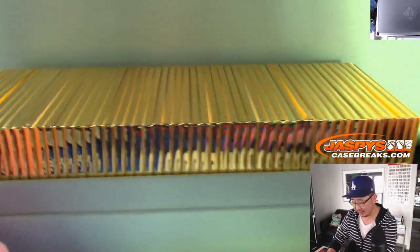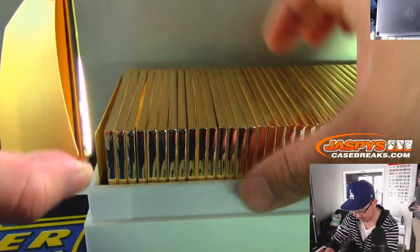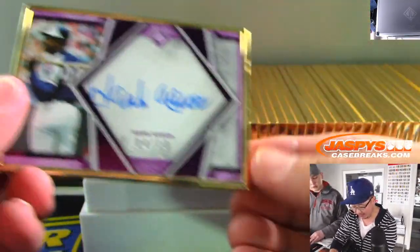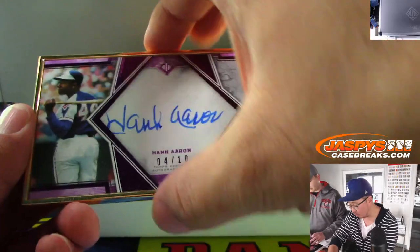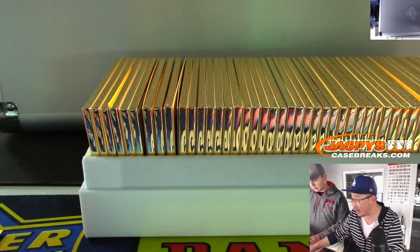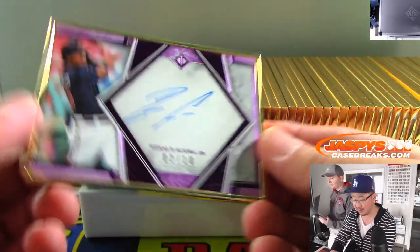Let's get the first one out. Our first look — Hank Aaron, four out of ten! Each tier will get a random one of these autographs, so we're going to type all these in and set up the randomizer. Next is Ronald Acuna Jr. — another low number, two out of ten.